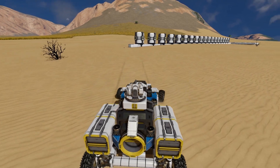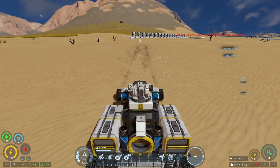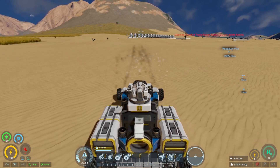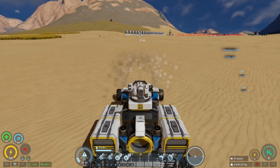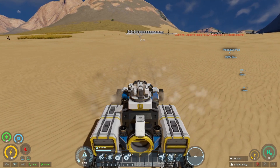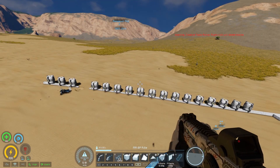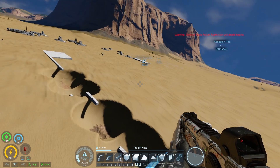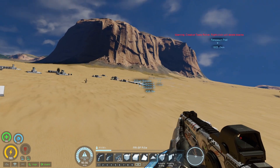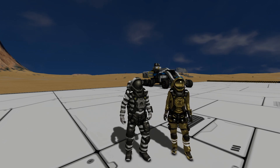And the answer is no, no chain reaction — but there was a bit of a shockwave that pushed our vehicle back a little bit, which is interesting. I actually thought it would have exploded in a chain with the warheads. Maybe we'll find a mod to fix that. At least we know the safe distances: small tank roughly five meters, large tank roughly 17 meters away. I hope you guys enjoyed this experiment — if you did, don't forget to like and subscribe, and I'll see you guys next time!